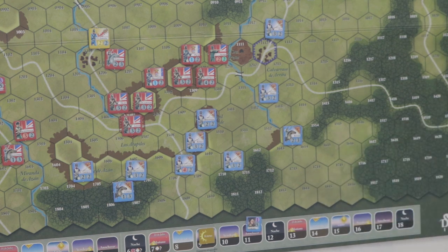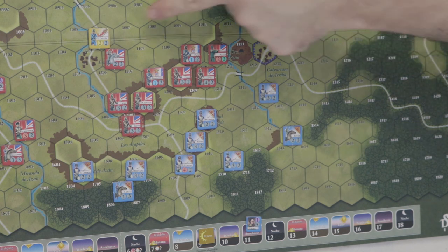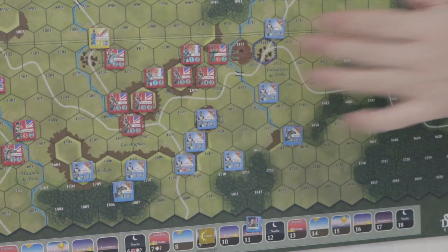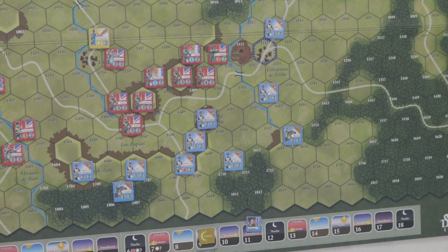En este juego que tiene cuatro batallas — España 20 — tenemos unidades británicas, portuguesas y españolas implicadas en el conflicto de la península. Hay una unidad española solamente en Arapiles. En otras batallas hay mayoría de unidades españolas, mayoría británicas, y una mezcla de británicas y portuguesas en otras. Los colores son básicamente rojo y amarillo para el bando aliado, y azul para el bando francés.